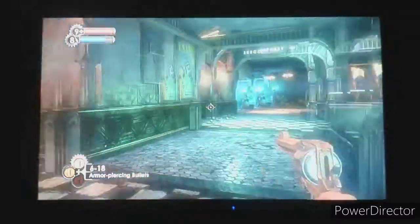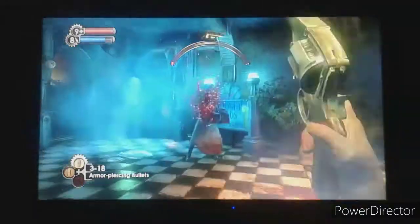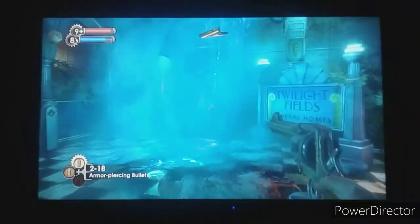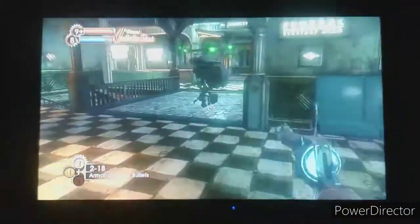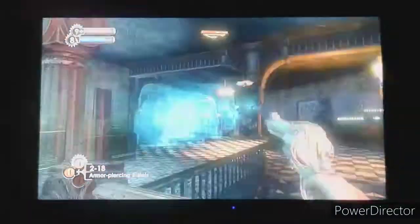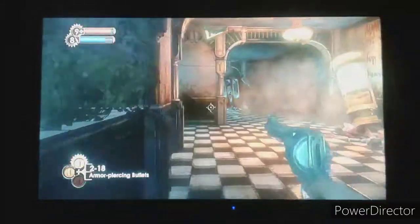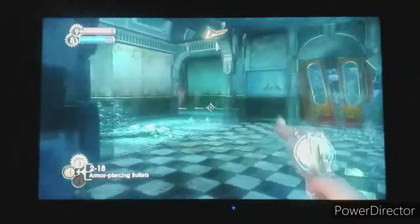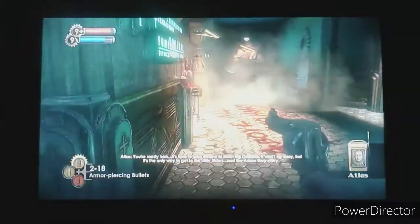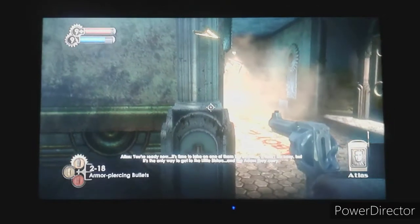We're back in the area and there's another enemy. Atlas comes on the radio: you're ready now, it's time to take on one of those Big Daddies - go on, it won't be easy, but it's the only way to get the Little Sister and the ADAM they carry. There is another Little Sister ahead - to get ADAM from her, you must deal with her Big Daddy first.